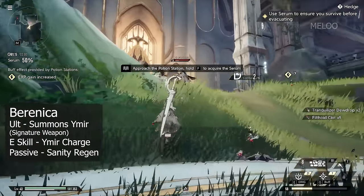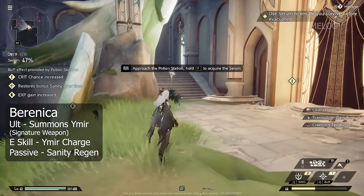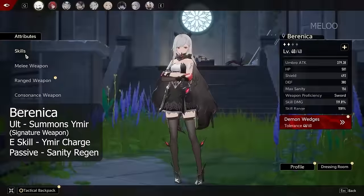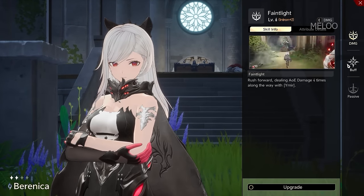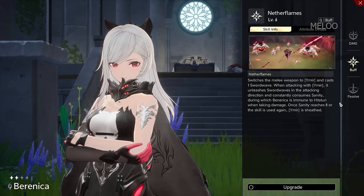Her E-Skill is a fast charging forward attack with her signature weapon, and it can be spammed multiple times. Aside from the two active skills, each character has a passive ability, and for Berenica this is: when dealing damage with a sword, there is a chance to restore sanity. Sanity is the main resource used for skills and your ultimate, so it's quite huge.